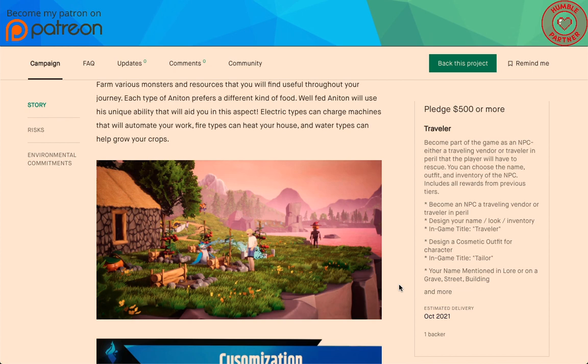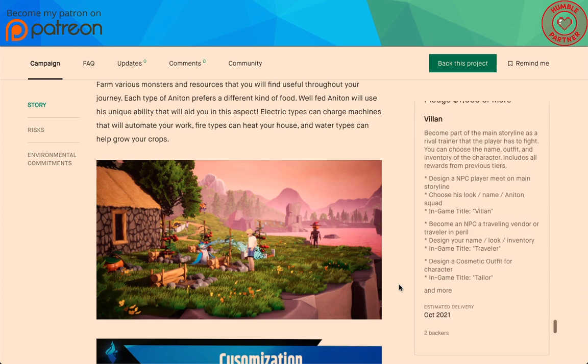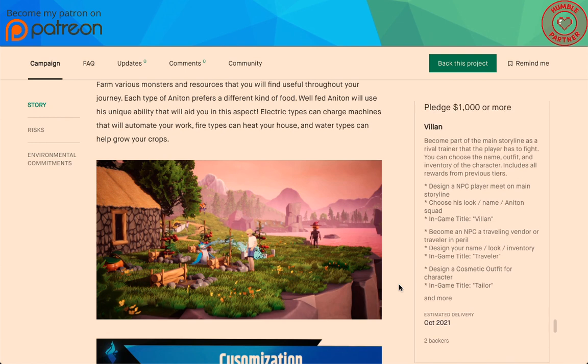It includes everything from previous tiers, plus you get 'Traveler' as the in-game title. If you pledge $1,000 or more — there are already two people pledging that — you become a part of the main story as a rival trainer that the player has to fight. You can choose the name, outfit, and inventory, and it includes all previous tiers.